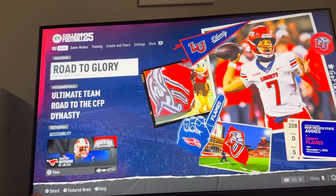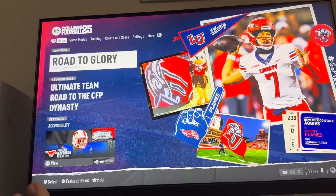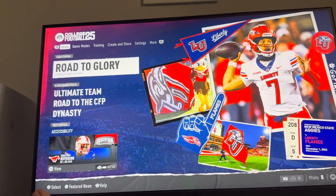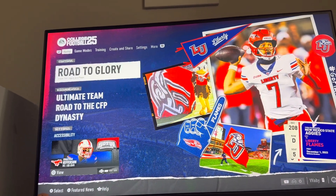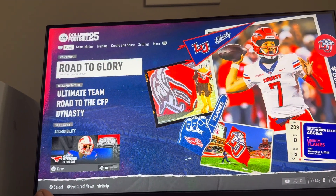So a flak jacket — I'm not sure exactly what it is really, but I think it just kind of goes underneath your jersey and stuff. If you care about this, you can equip it on your player, and you can do so when you create your player, or you can do so after the fact as well, which I'm about to show you in EA College Football 25 in Road to Glory.